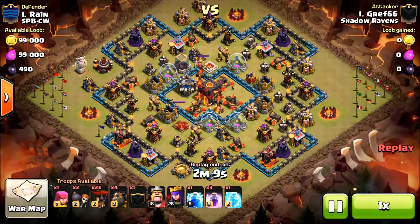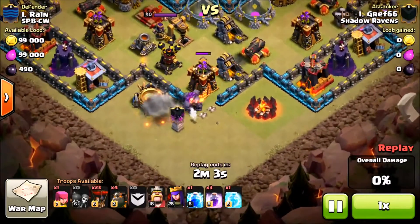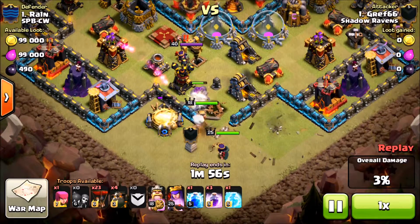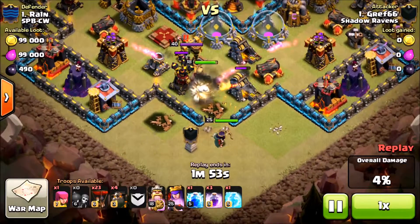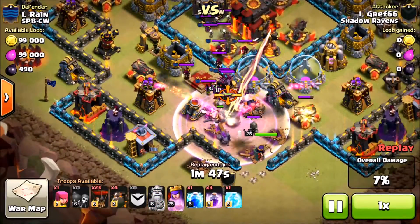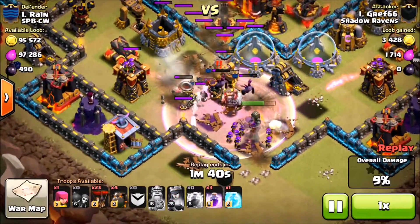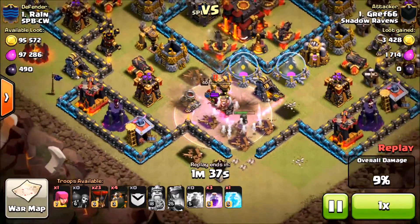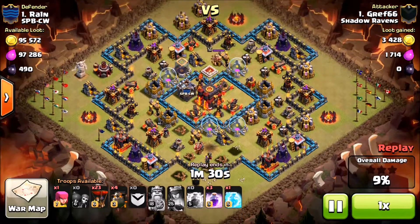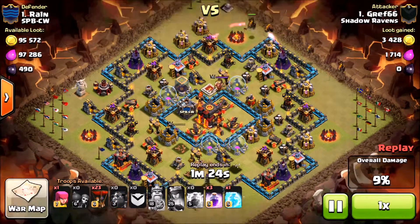We'll start off with Gref going against their number one. I start off high and then go low. Gref is coming in from the bottom trying to knock out that archer queen — this is what's called a cold blood. He's shoving in his heroes primarily to get that queen, and if he could knock out some of the clan castle, great. But the biggest focus is the queen. As you can see, the queen has like a sliver of hit points left, so the cold blood portion actually failed.